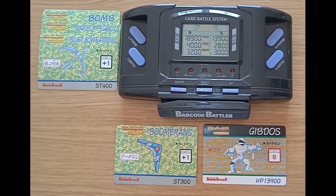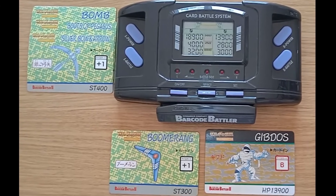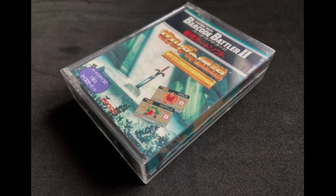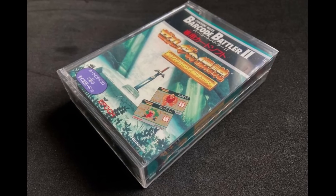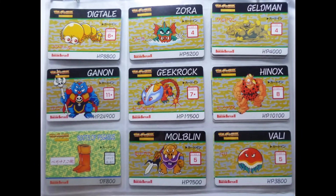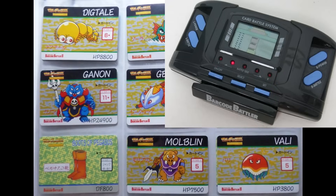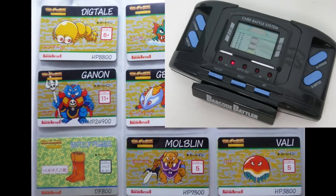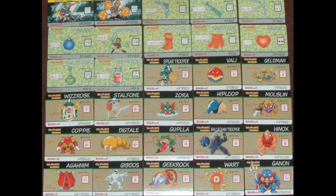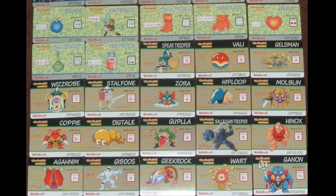Zelda no Densetsu Kamigami no Triforce Barco Battler 2 is probably the strangest Zelda game that barely classifies as a video game, released as a Japanese exclusive in 1992. In English, the name translates to The Legend of Zelda: Triforce of the Gods, which is the Japanese name for A Link to the Past. To play this game, you have a pack of Zelda cards and swipe them into a barcode reader to use items and fight monsters. The enemies don't actually appear on any screen, so we judge weirdness based on what the cards are named and how enemies look on the cards.